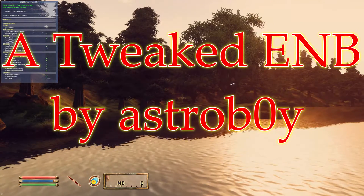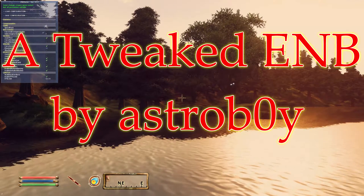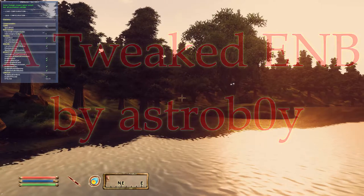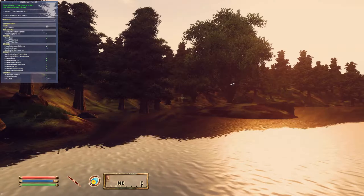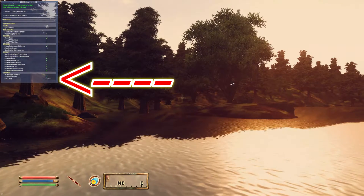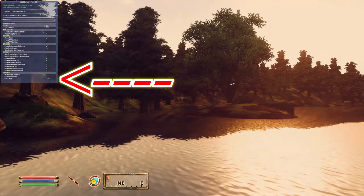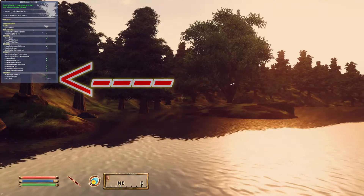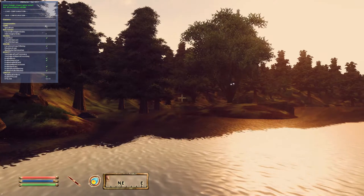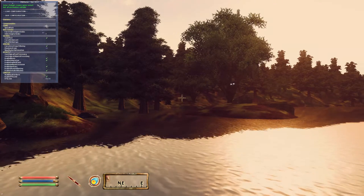The next thing I tried was a tweaked ENB, which overhauls a lot of the game's graphics settings. It adds a cool in-game menu that allows you to set the FPS limit. I had read that the game engine wants to run at 64 frames per second, so I set the limit to 64, and that worked — that fixed the micro stutter.